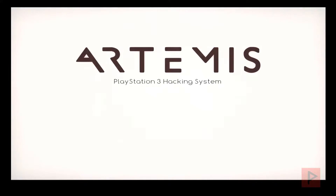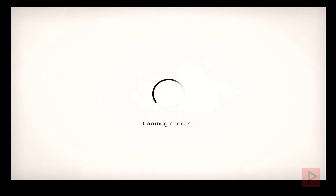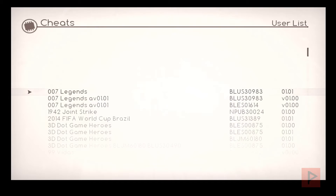If you don't know, Artemis is like a cheat program or PlayStation 3 hacking system. It's pretty cool if you want a different way of playing your games. There's a local database when you start the program, and you can also go online to get the latest cheats from GitHub, for example.